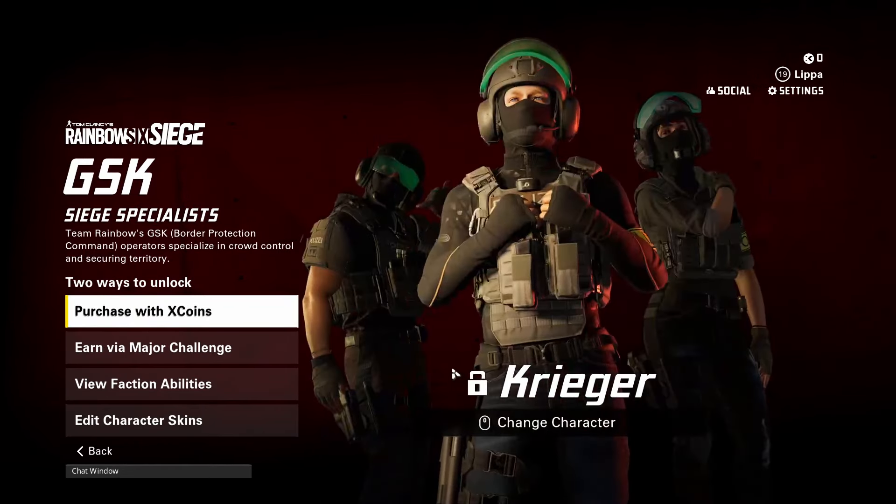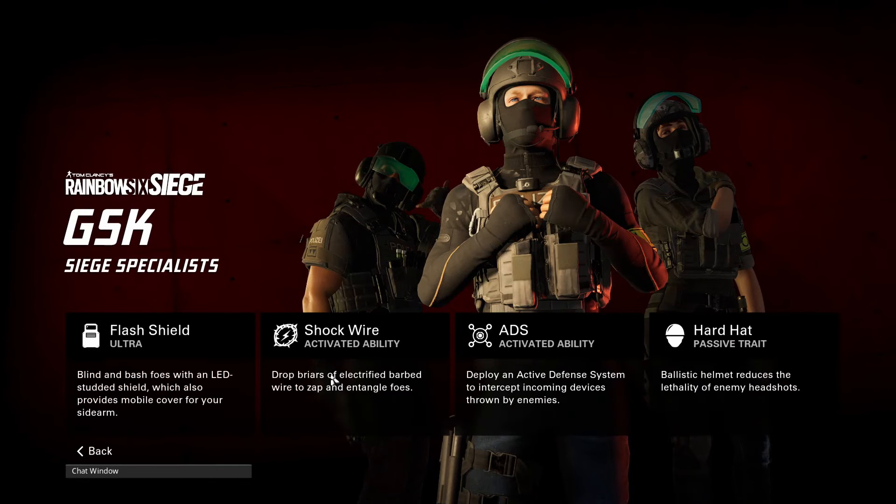I'm not going to be able to play as them today but we can take a look at their abilities. They've got a flash shield which is Blitz from Siege — that's his ability. They've got Shockwire which drops barriers of electrified barbed wire to zap and entangle foes. They've got all the GSG9 abilities: Jaeger's ability, Bandit's ability, and Blitz as the ult. And as a passive, Hard Hat — a ballistic helmet that reduces the lethality of enemy headshots. Really cool stuff.